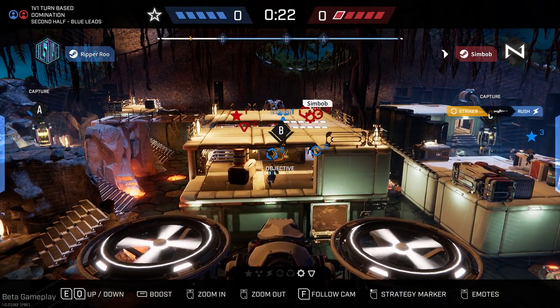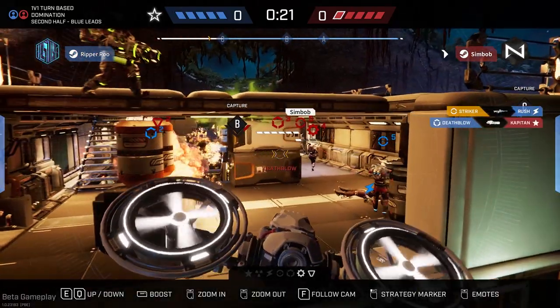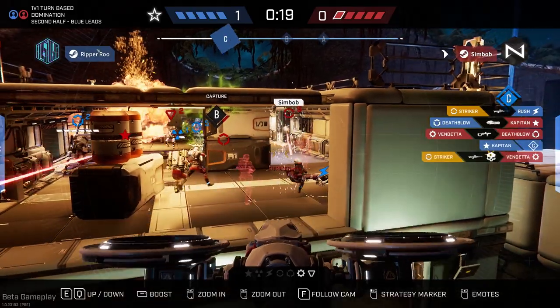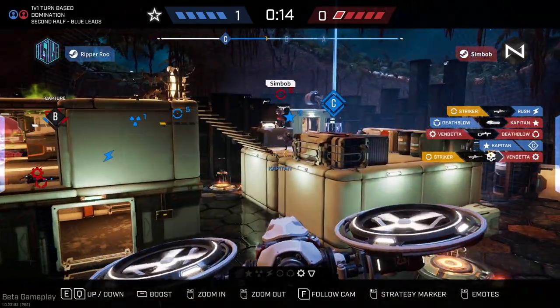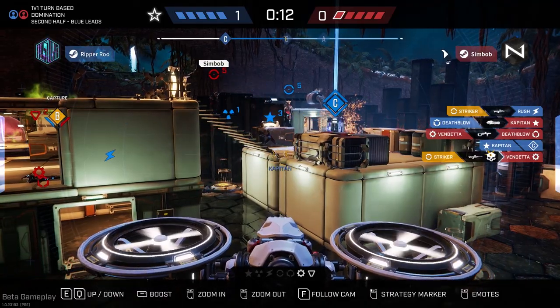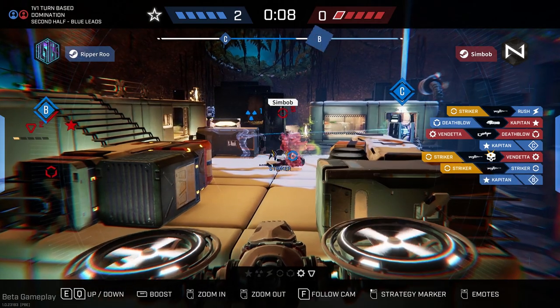The final round comes along — he chooses Striker and ends up killing my Rush. When using Striker, you should use the slow motion even for easy shots. There's really no reason not to — it can just make a couple of your shots a little bit easier.